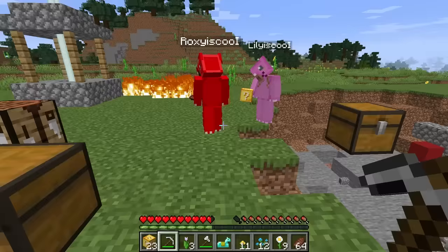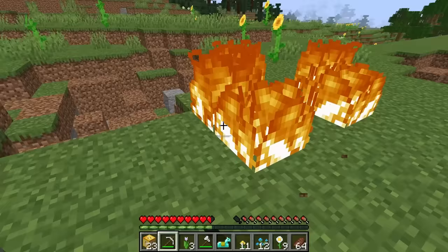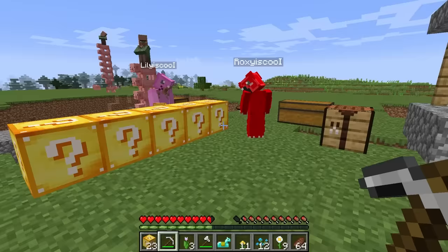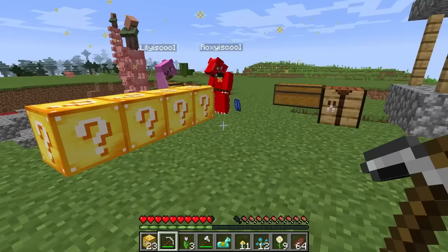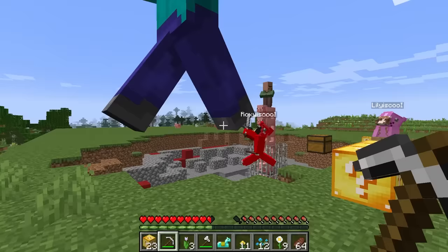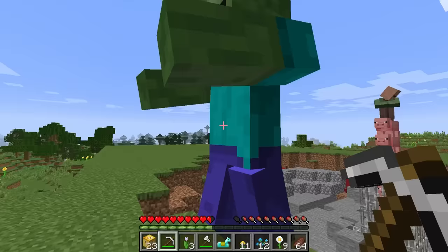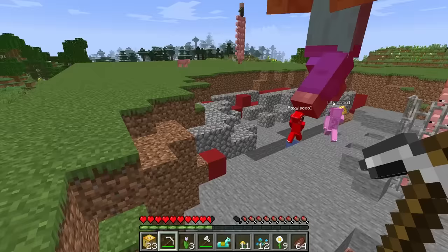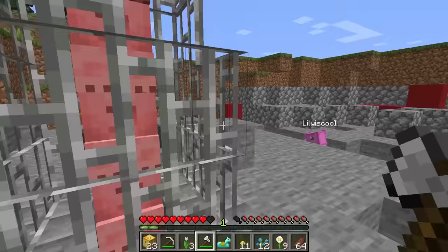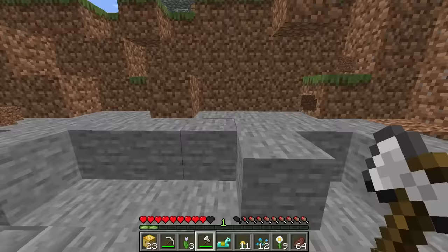Now it's my turn! Let's see what you get, Roxy! You're so close to the fire - careful! You don't want your items falling in here! I'll do five - one, two, three, four, and five! Not fair! And you got Rotten Flesh and Lily's sister! We missed you so much! Roxy, what are you doing to Lily's sister? I'm killing it - it's a zombie! No, it's Lily's sister! Leave her alone! She's so sweet and nice to us! Bye, Lily's sister! Let's go! I'm so sorry for your loss!